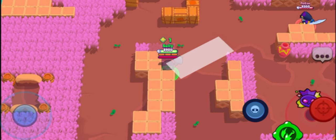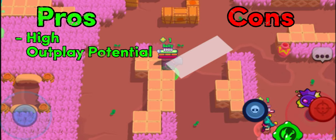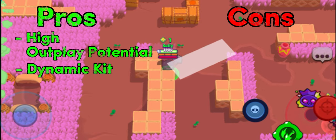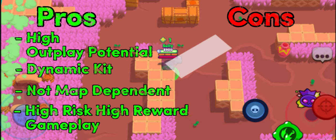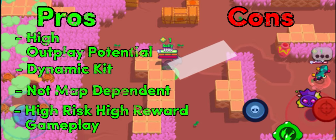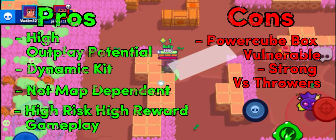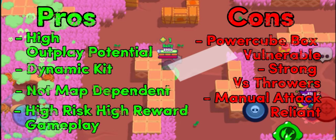Let's go through the pros and cons of Mortis. Some pros would be: his outplay potential is incredibly high, he has great kit options that synergize really well, he's not really map dependent, and has a high risk but high reward gameplay style. Some cons would be that he's vulnerable getting power cubes at the start especially, strong versus throwers, manual attack dependent — this is really important — and long reload times.